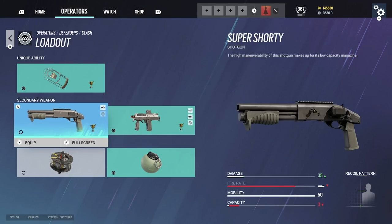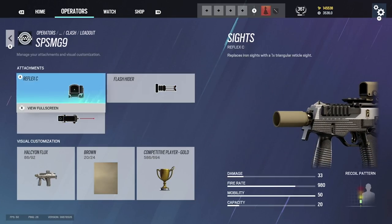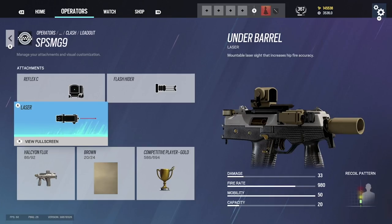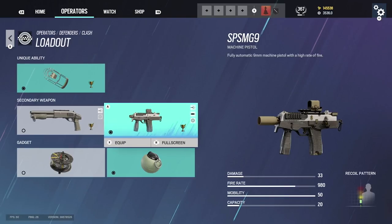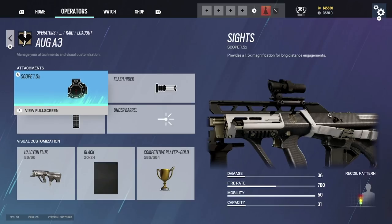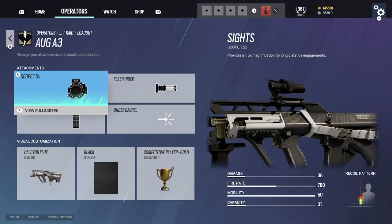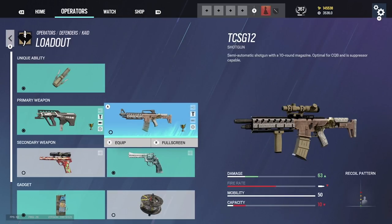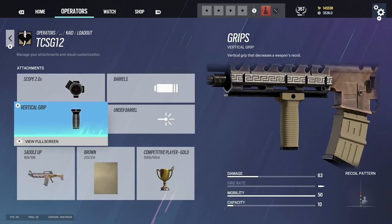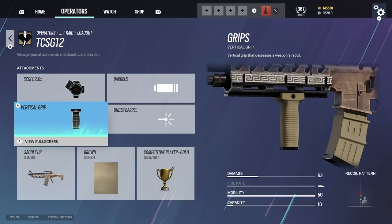Clash: don't use the Super Shorty — use the SMG. Reflex C, flash hider, always use a laser because when fighting as Clash you're often doing 180s and hip-firing, so the laser is essential. Kaid: I love the AUG A3 — 1.5, flash hider, vertical grip, perfect — don't change it. The shotgun is not great. For the pistol don't use the Han Solo pistol — use the magnum.